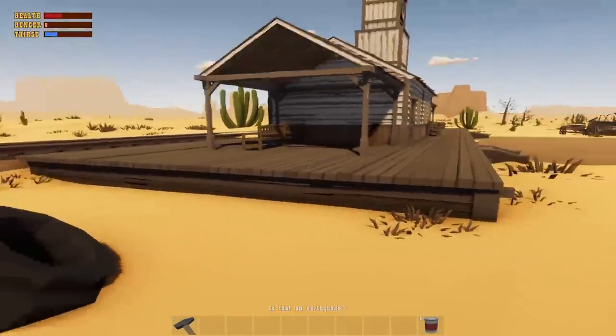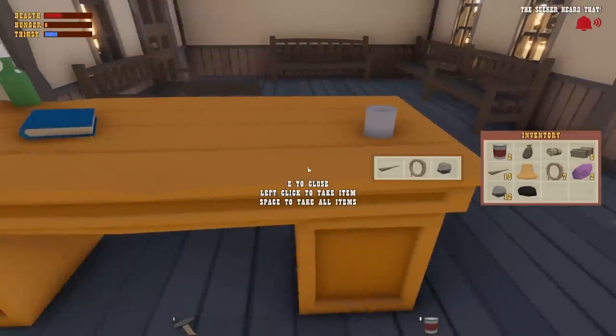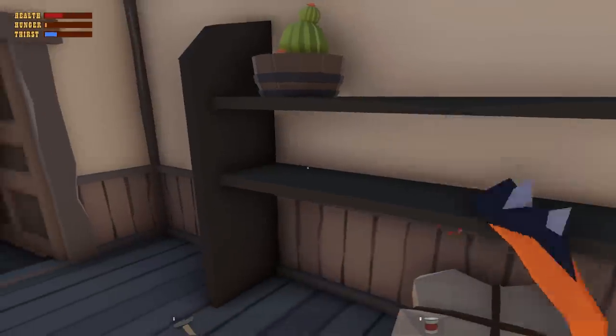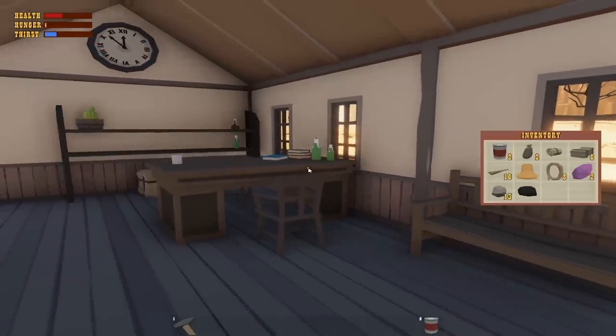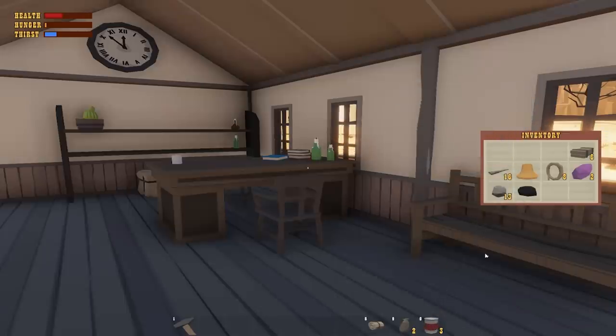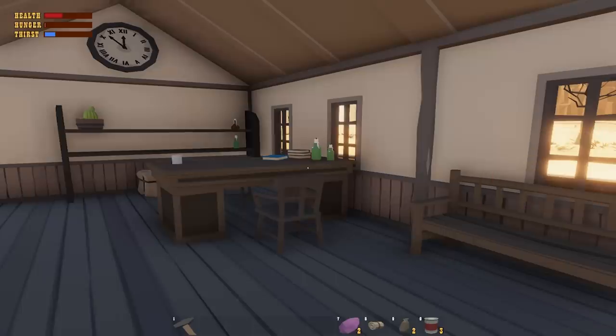It looks like the Seeker is coming out of the ground, so we're going to get inside and I'll show you what this looks like. He actually hit me - my health is less than half. I've got a bandage, some water skins, and some food. I also have a bell, some cactus fruit, rope, nails, wood, stone, and one piece of coal. As soon as I picked up that coal is when he knew I was here.